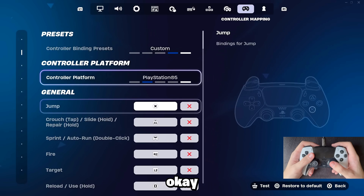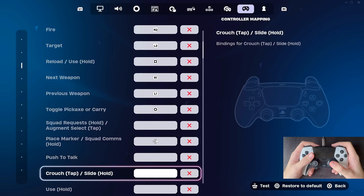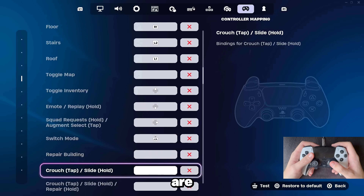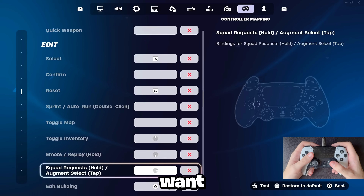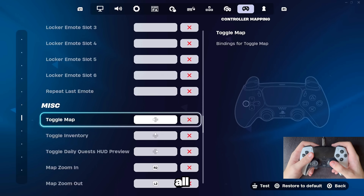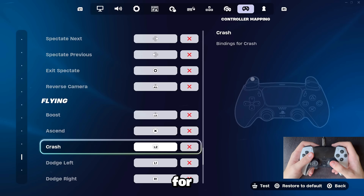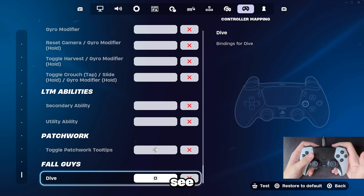For my keybinds, I play right-hand claw, so if you want to learn claw these are the perfect keybinds. I jump with X and edit with triangle — these are pretty standard claw keybinds but they are super good. If you want my keybinds, just copy them. And before this video ends, thank you guys for all the support — we hit 600,000 subscribers so we're on the road to one million. Hit that like and subscribe button and I will see you guys next time.